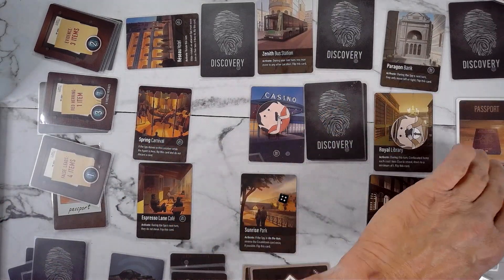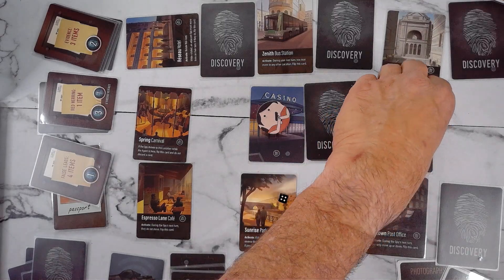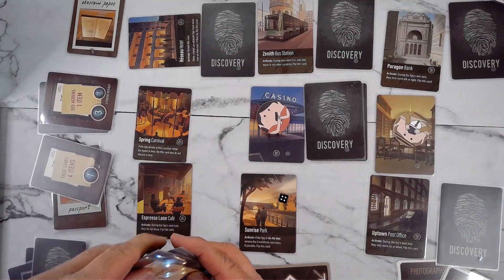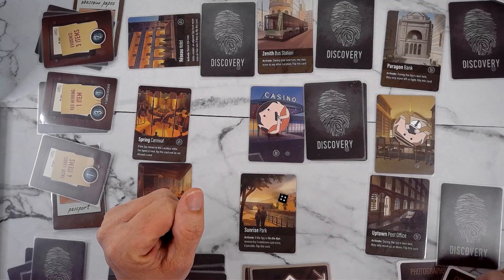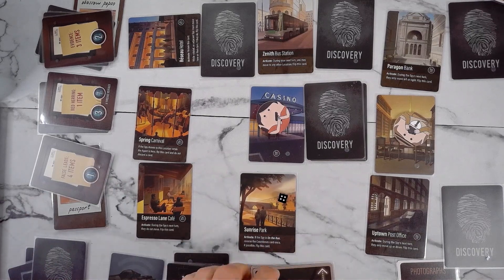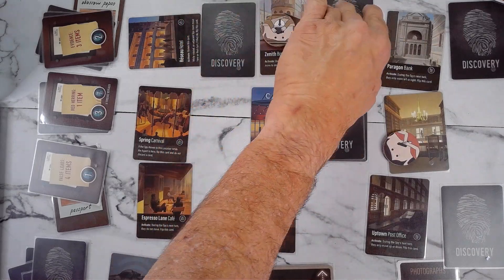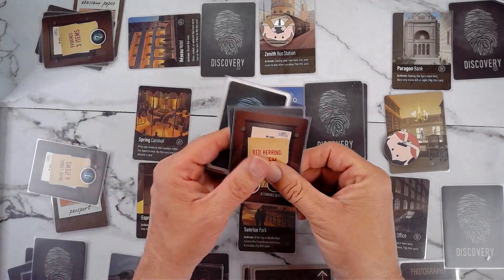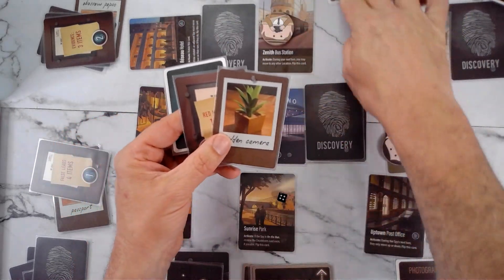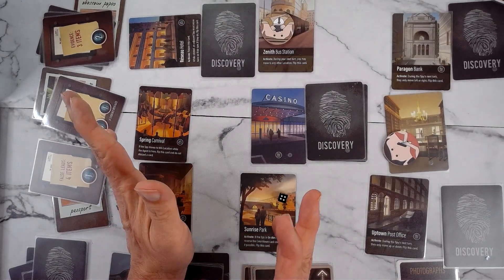We're going to go to the Royal Library, take our chances — we got a passport, that's actually good. We are going to spend one on evidence: coded message. Coded message is important. Spy's turn, and this is why I have the passport. We'll go to the bus station, another clue — here we go, did I lose the game? No I didn't! Hidden camera had already been found and there was a chance it was going to be the wrong item, so the good news is I still have a chance to win.